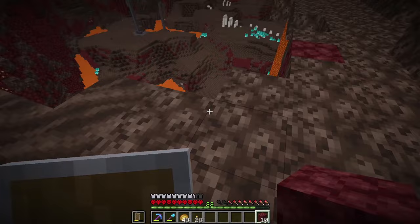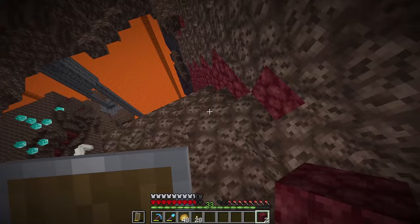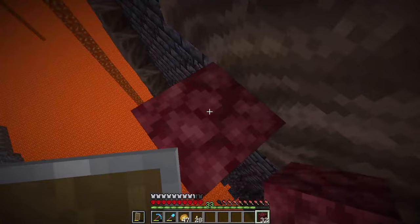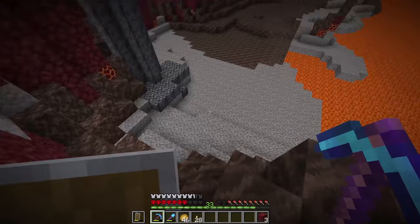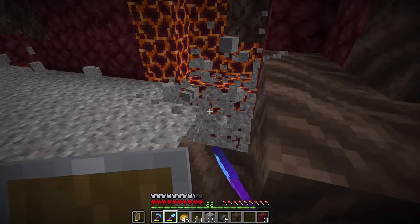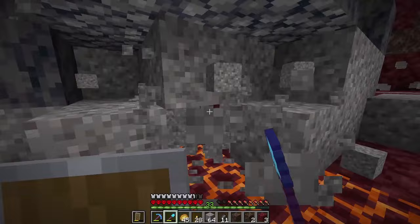I know gravel spawns near lava so it has to be here somewhere. Oh, there's two skeletons right here - they almost hit me right off the Nether. I can see gravel over there. Okay, that's kind of risky - please don't chase me. Let's grab some gravel. This is where I almost died in my hardcore world - let's try not to die here again. The skeleton's shooting at me and we made it over to the gravel. The things I do just to build something nice.